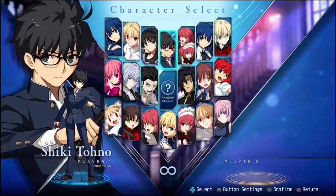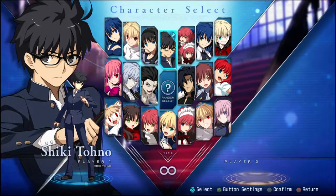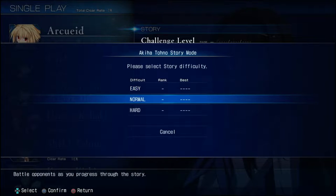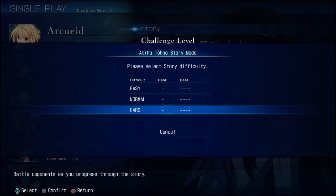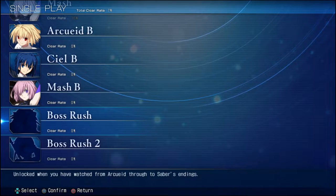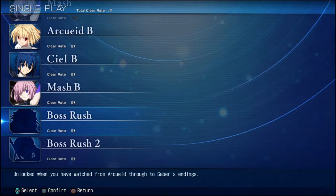MeltyBlood Type Lumina is your standard 2D anime fighter with 20 playable characters at the time of recording. It comes with a story mode for each individual character, and if you really want to be a completionist, you're also given multiple different difficulties, score attacks, time attacks, and survival. And after that, if you complete every character's story mode, you unlock Boss Rush — so there's a ton of single player content.